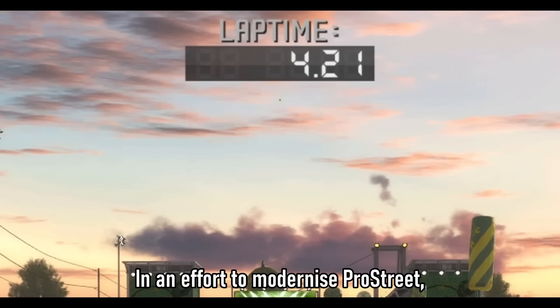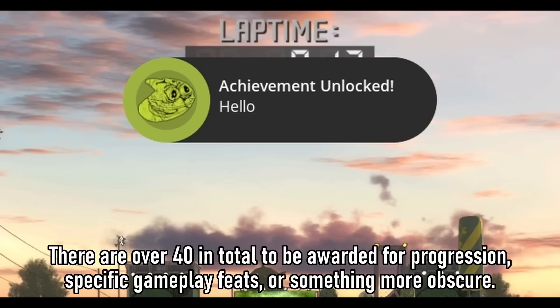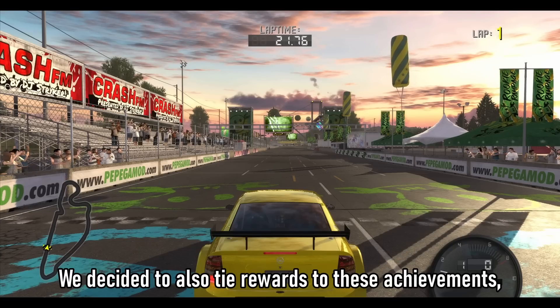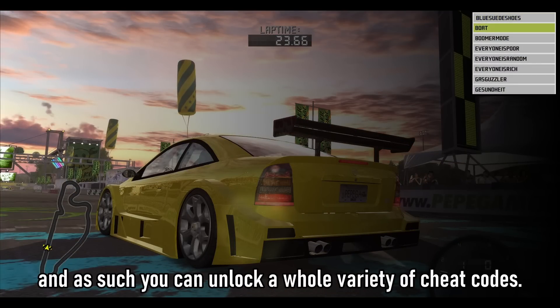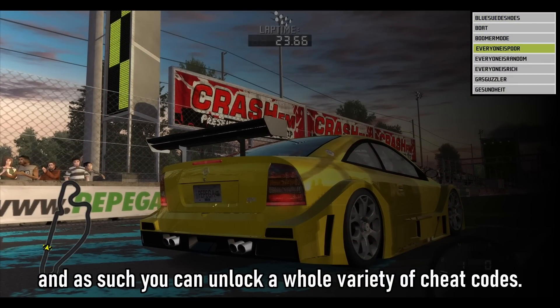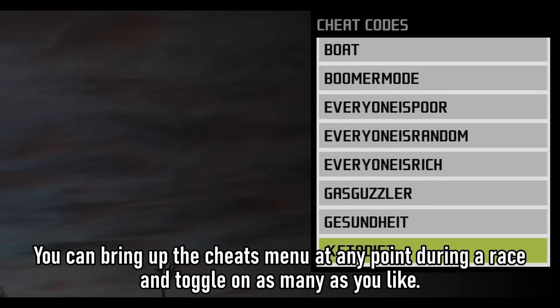In an effort to modernize Pro Street, we have added achievements to the game. There are over 40 in total to be awarded for progression, specific gameplay feats, or something more obscure. We decided to also tie rewards to these achievements, and as such you can unlock a whole variety of cheat codes. You can bring up the cheats menu at any point during a race, and toggle on as many as you like.